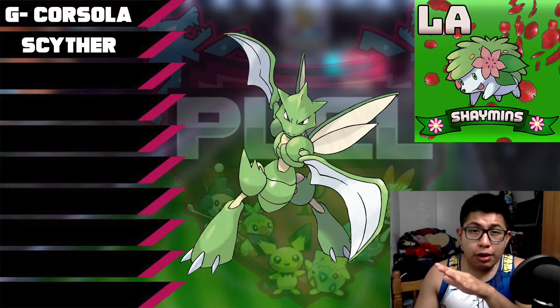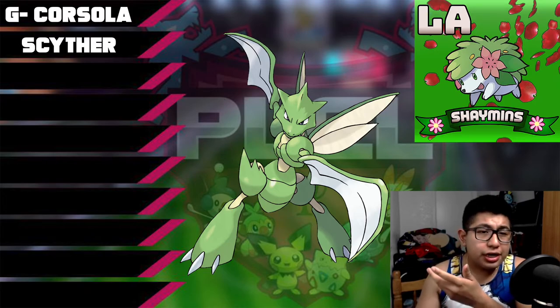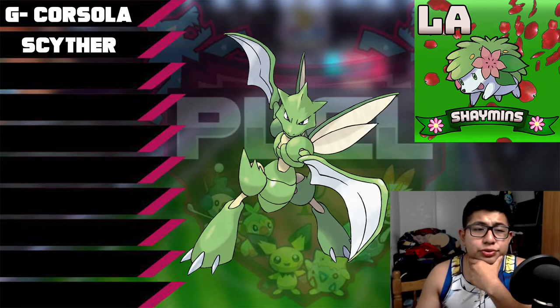Going past round 2 into round 3, it was a little confusing because I honestly had no clue what to choose. I knew I had a big weakness in Scyther, and Corsola wasn't so bad — it basically just had two weaknesses being Ghost and Dark. I thought I might as well scoop up a sweeper and a very defensive mon. I saw a lot of weaknesses with Scyther and didn't want Galarian Corsola to just back me up for Scyther alone, so I needed another mon. That's where Larvitar came in.